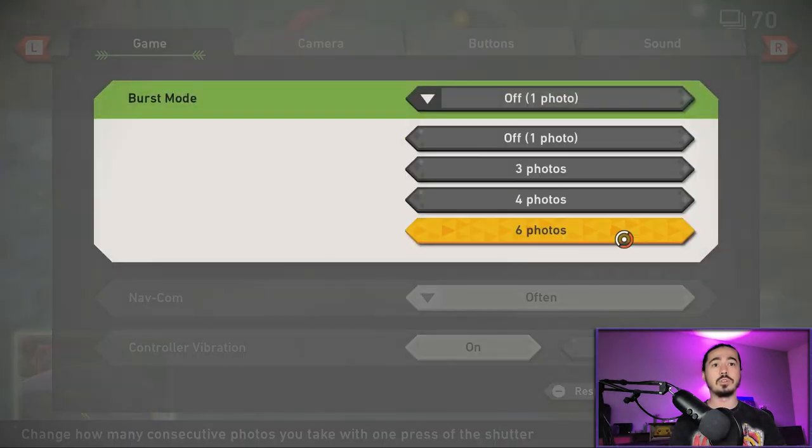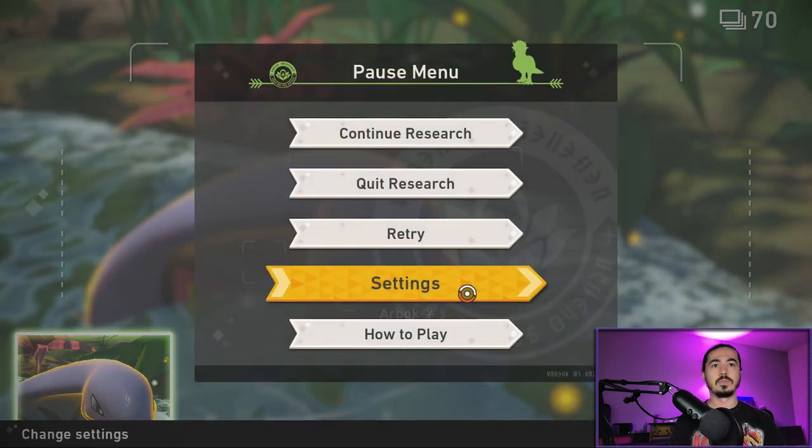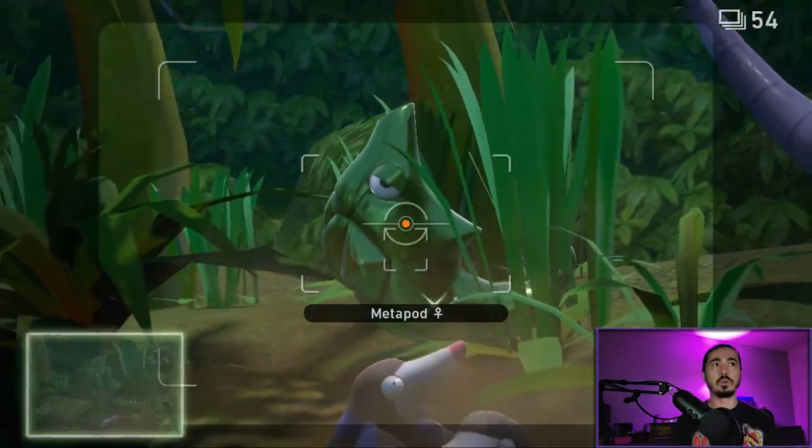Now swap to six photo burst. The moment you get off the screen, you're going to scan. Take pictures of Metapod — burst down to 40 photos.